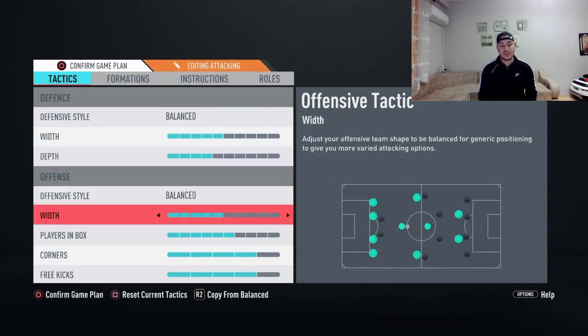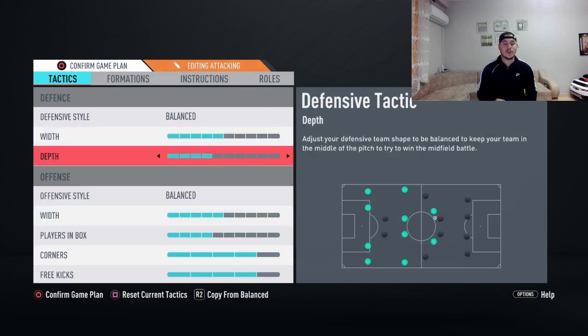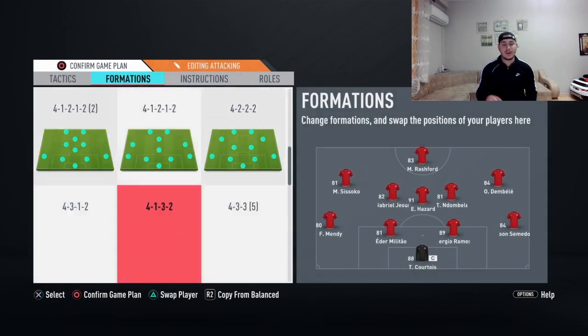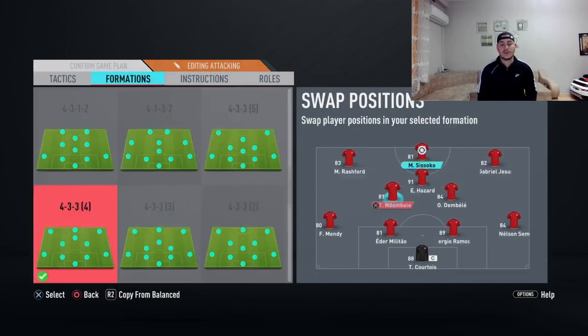The first formation I'm going to show is going to be the 4-3-3, the fourth variation. Tactics are going to be balanced with five deep, four players in the box, and offensive style balanced with five.